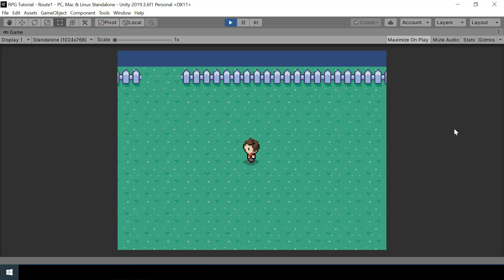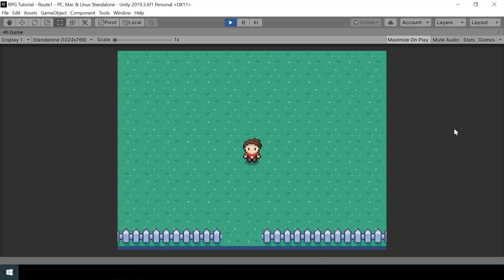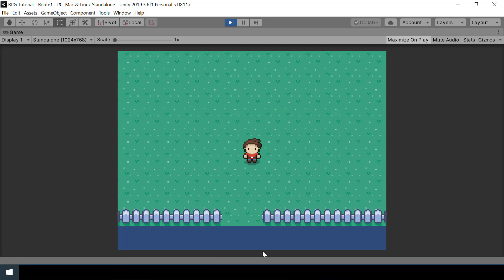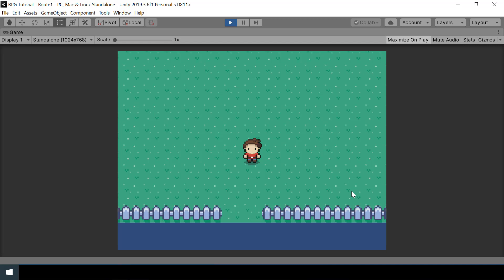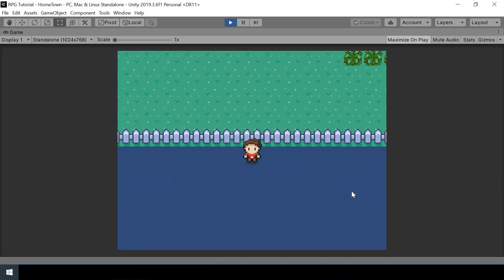Next let's look at another issue. If I walk towards this portal and keep pressing the down arrow key, we'll have a weird bug. I'll keep pressing the down arrow key even when the scene is switching, and you can see that even when I release the key the player is still moving — it moved towards a weird position outside the fence.